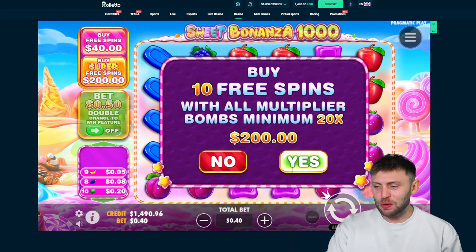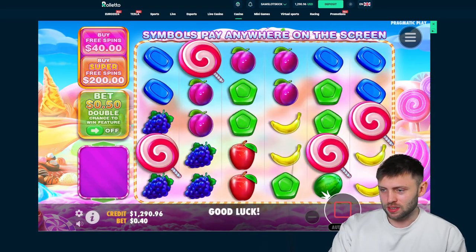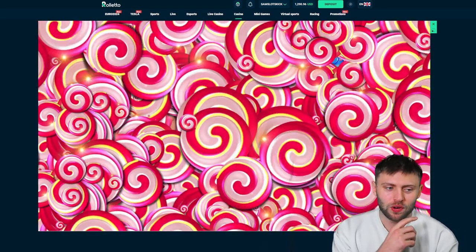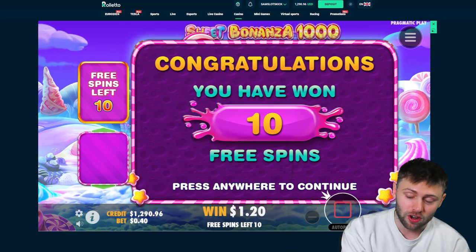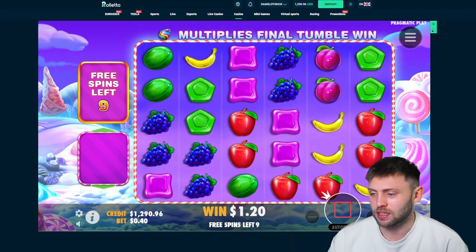Let's stir it up — $200 super buy, all multiplier bombs, minimum 20x. It costs $200 on a 40p bet size. Let's see what we can do. Hopefully we can have a 1000x drop in this video — if not, it is what it is.